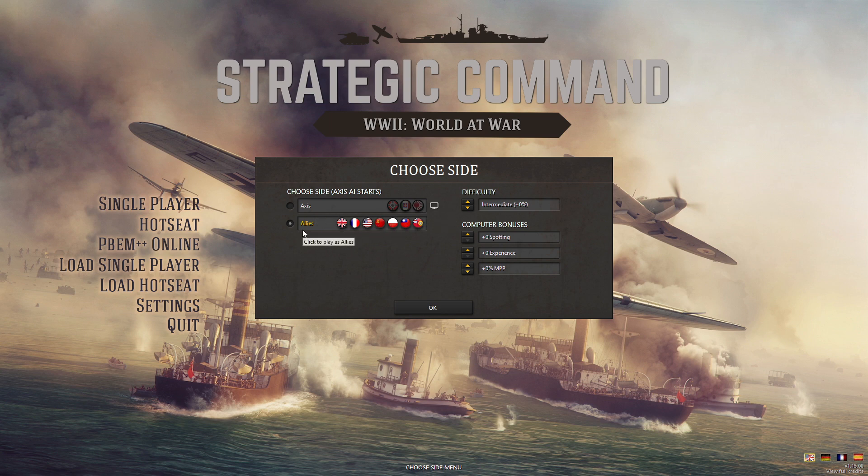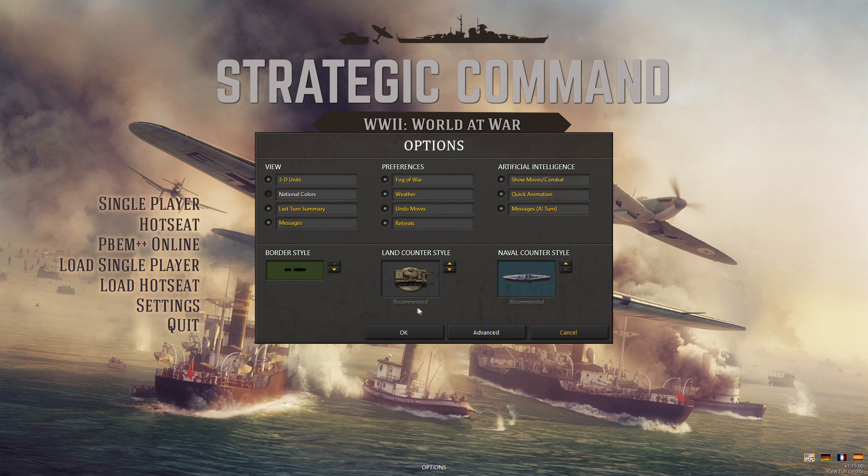We're going to be playing as the Allies and I'll do my next playthrough as the Axis. We have difficulty settings that change scripting as well as computer bonuses. We'll leave everything on what I believe to be normal — intermediate. There are also display options for unit counters. I cannot tell what NATO counters are when I look at them, but I can tell a tank from a ship, so that's what I'm going with.